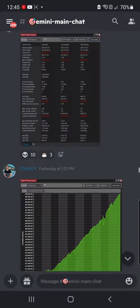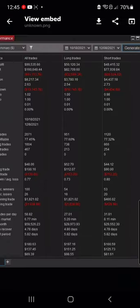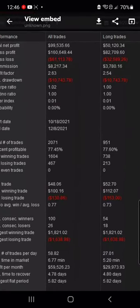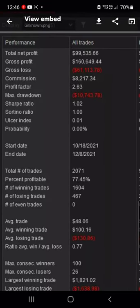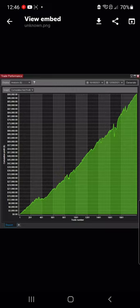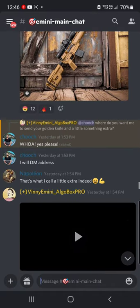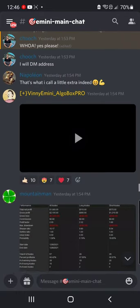Cheech absolutely crushing it. He's showing his stats over a few months here — from October 18th through December. $99,500, closing out here today. 77% profitable overall, Profit Factor 2.63. Well, well done, very nice. Beautiful stats there. Let's take a peek at that beautiful equity curve — holy cow, that is a beauty. Cheech is a beast. Well done. That's my favorite new toy — got her painted gold. Loving it.